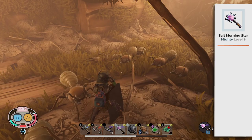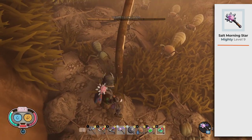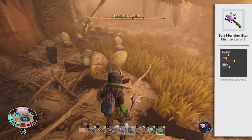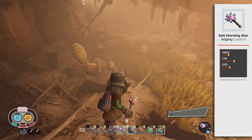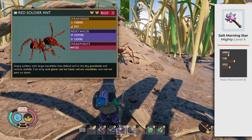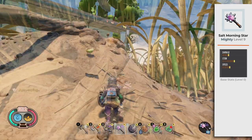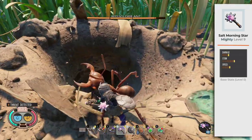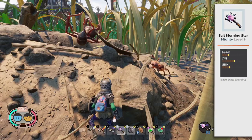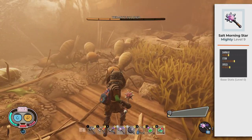Mighty Salt Morning Star Level 9. The Salt Morning Star is a generic type of strike weapon and the only one-handed Tier 3 weapon in the game. This means it starts with a base damage higher than any other one-handed weapon and, sometimes, will do more damage regardless of a creature's weakness and resistance. For example, all ants are vulnerable to stabbing and Spicy — a perfect weapon would be the Spicy Mosquito Needle Level 9, right? Wrong. The Spicy Mosquito Needle Level 9 kills a Red Soldier Ant with 6 hits, while the Salt Morning Star Level 9 kills it with 4 hits. Being a generic Tier 3 weapon makes the Salt Morning Star the most consistent one-handed weapon in the game.